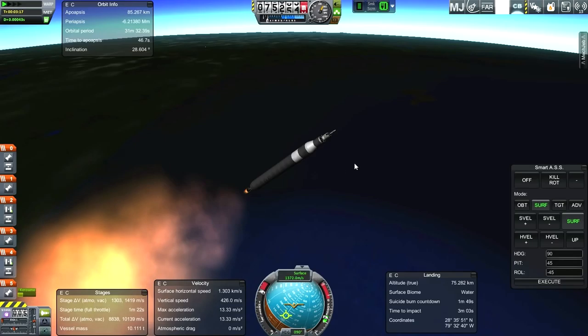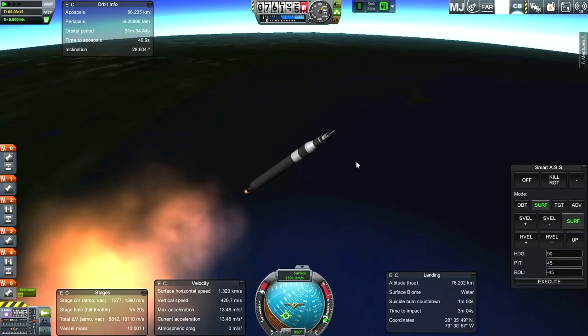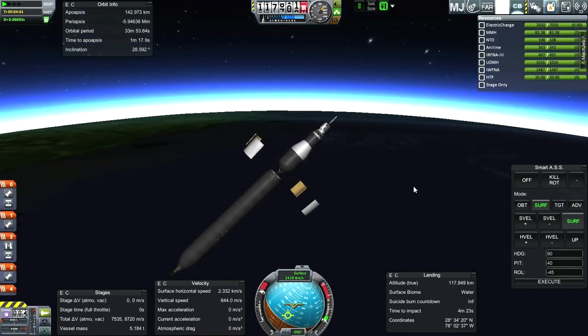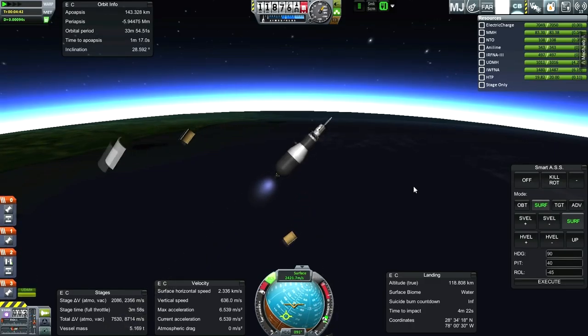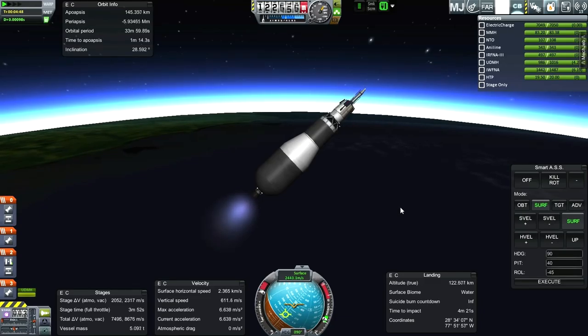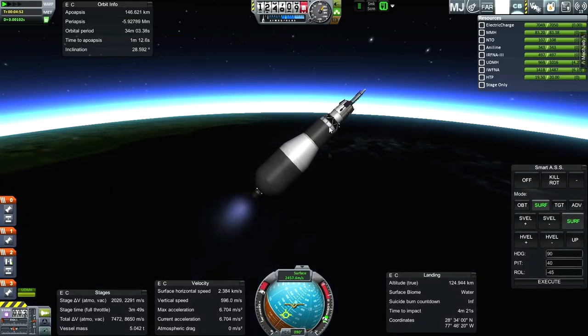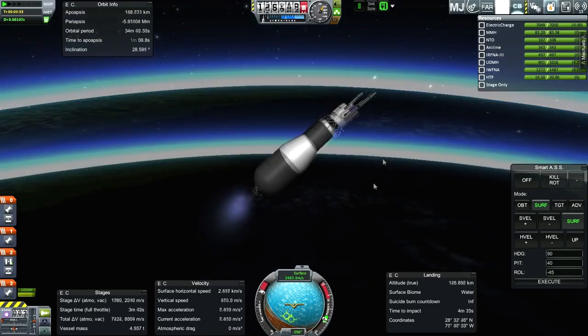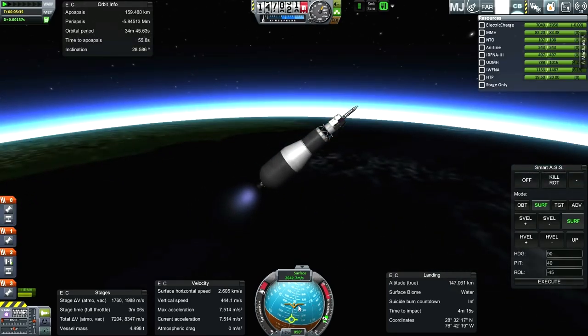Time to apoapsis is increasing but we needed to go up faster than that for the second stage to do its job. RCS on, light the engine. It does wiggle on this stage — gets thrown off somehow — but once we've burned RCS for a bit it seems to stay aligned. Time to apoapsis is going down pretty quickly. We just need enough time to burn this stage; the upper stage has a good thrust-to-weight ratio and should handle it after that, as long as we get to a good altitude. There's a huge gap between our current trajectory and the prograde vector.